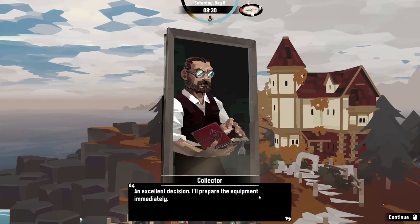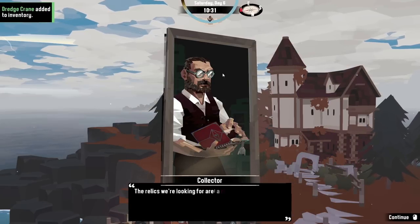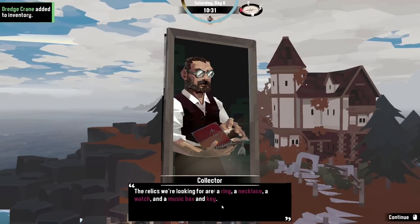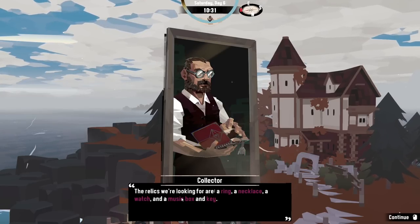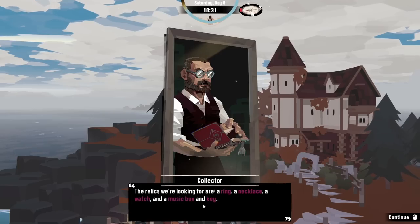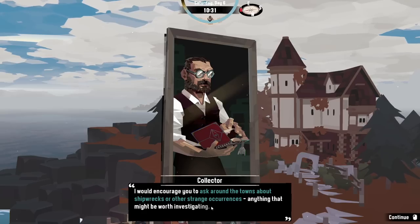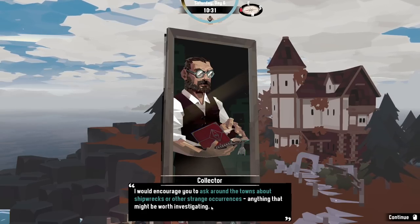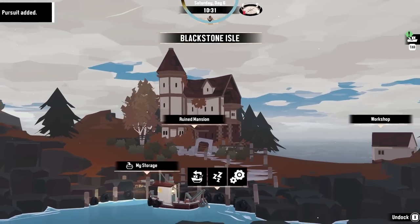The equipment is made of regular things — not human flesh and bones or whatever. A couple of hours tick by. The relics we're looking for are a ring, a necklace, a watch, a music box, and a key — presumably the key to the music box. He encourages us to ask around the towns about shipwrecks or other strange occurrences, and to return when we have something.